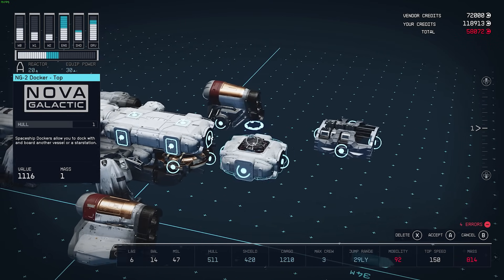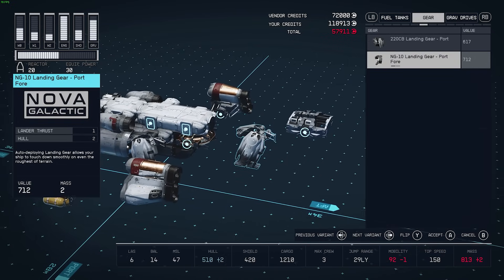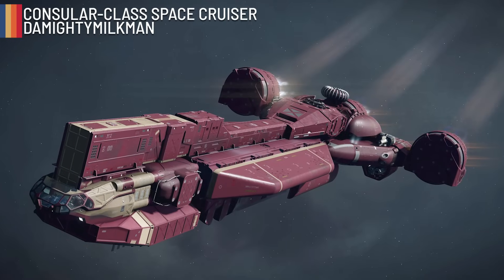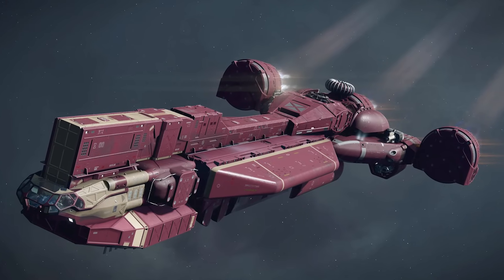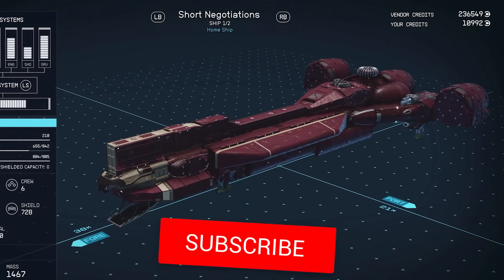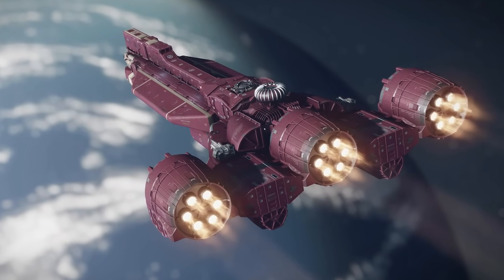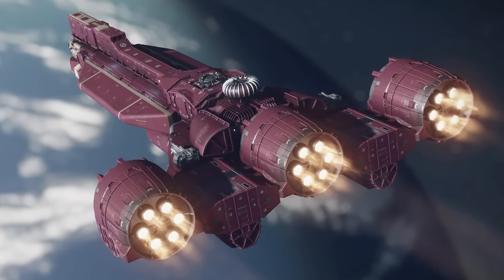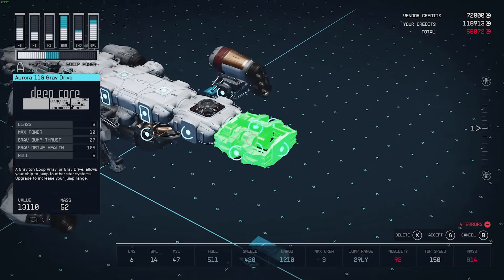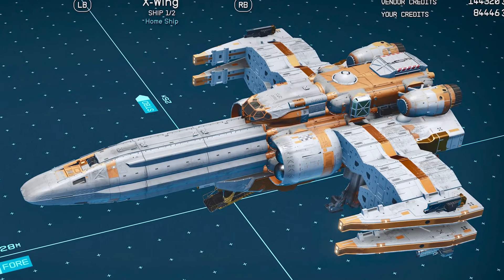Another awesome recreation is the Republic Cruiser seen at the beginning of The Phantom Menace. The Mighty Milkman on Reddit posted this version in Starfield and it's done really well — from the design to the colour scheme, it's nailed with the parts available. The iconic X-Wing was also recreated by fudgiebrown on Reddit and it just looks fantastic.